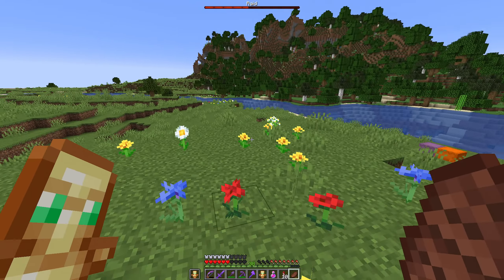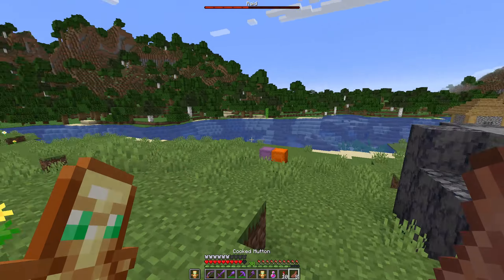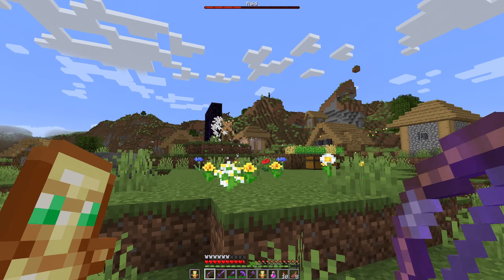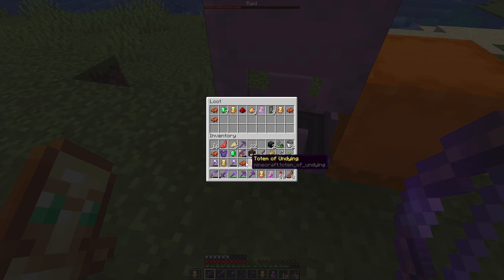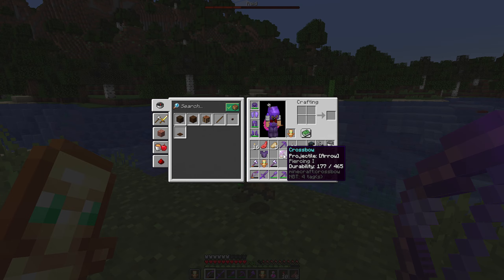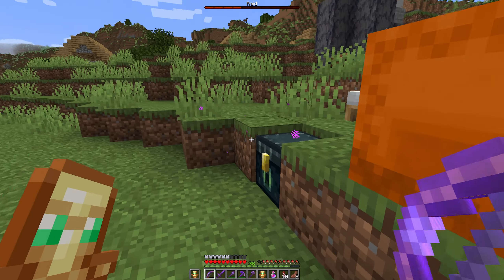We've got a good distance between us. From what I can tell it seems like the Bad Omen 5 effect increases the amount of enchantments the enemies have, because they definitely seem to have much more enchanted weapons. I'm seeing lots of Multi-Shot, lots of Piercing — it's definitely noticeable.